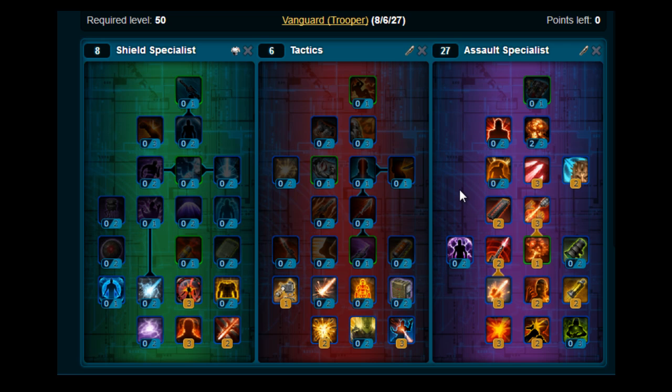Try and maximize your ammo regeneration — stay above eight ammo as much as possible, and if you fall below that you can use Hammer Shot. Keep the DoT from Incendiary Round up at all times, you can use High Impact Bolt on every cooldown, and watch for Ionic Accelerator procs.